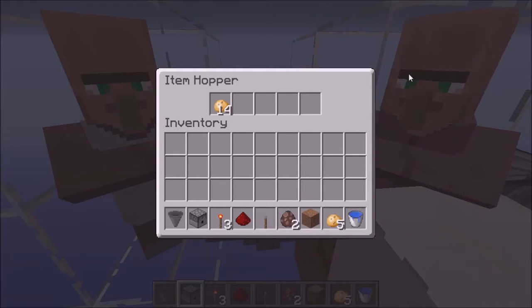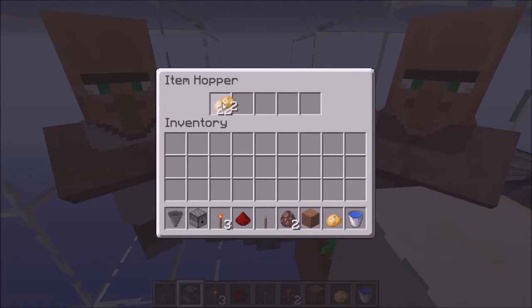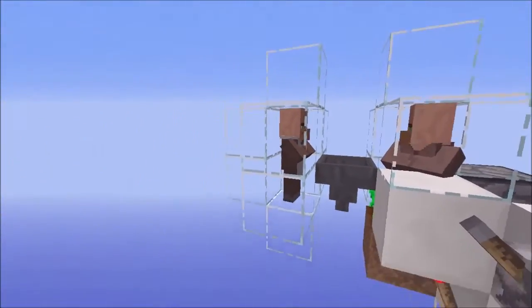I'm just using a lever for that. You're going to need two villagers — the one on the right here does need to be a farmer villager. You're going to need a piece of dirt, a potato to get it started, and one water bucket to hydrate the land, and then you're also going to need some building blocks around here.